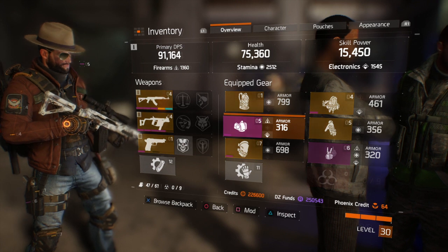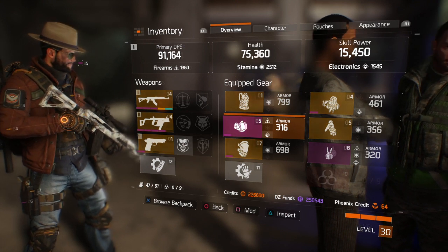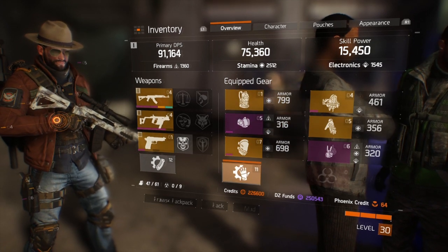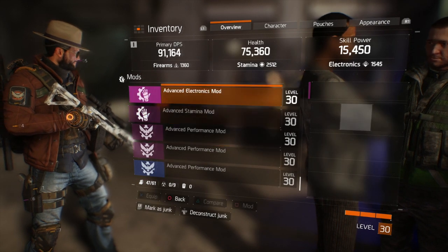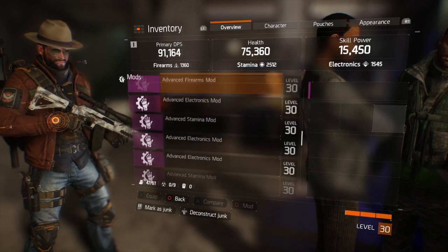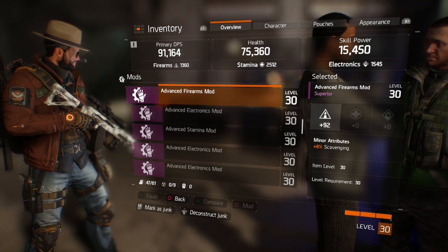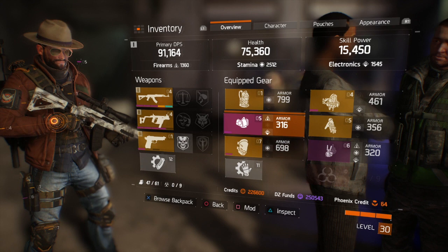Like in Destiny, item quality goes green, then blue, then purple, then yellow. Yellow is high-end and purple is superior. Another thing is you have what's called modifications — these also adjust your stamina, electronics, and firearms. This mod here gives plus 101 to electronics, and this one gives plus 92 to firearms.